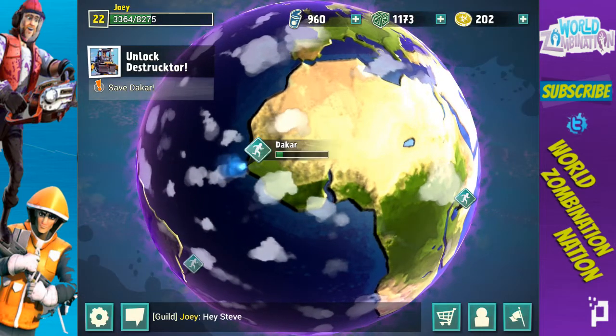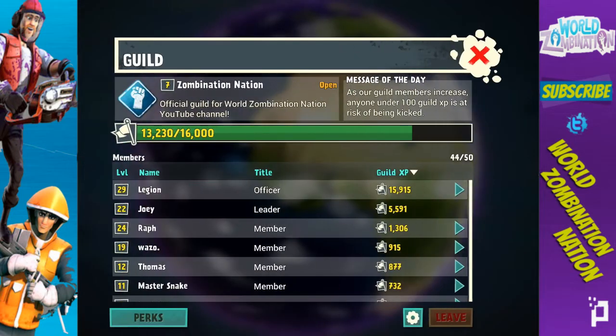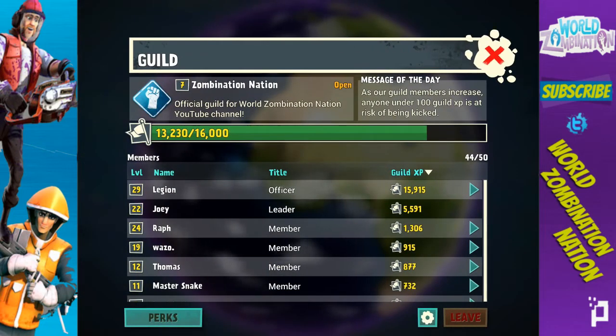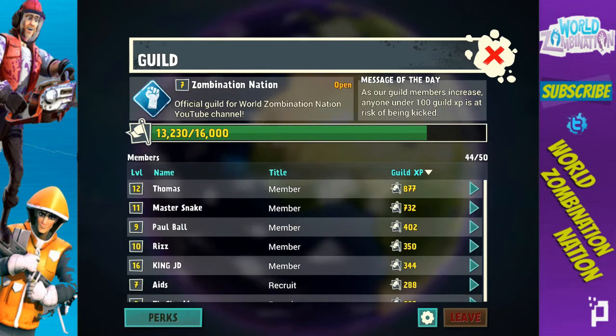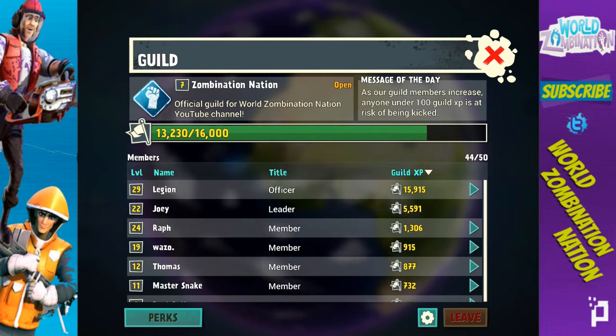Two snipers as a reward — I'll take those, more troops for upgrading. As you can see guys, our guild is really taking off. One more member joined — nomination nation level seven, looking good. We're getting more active members, top players getting about a thousand guild XP for us. We've got a good group going.